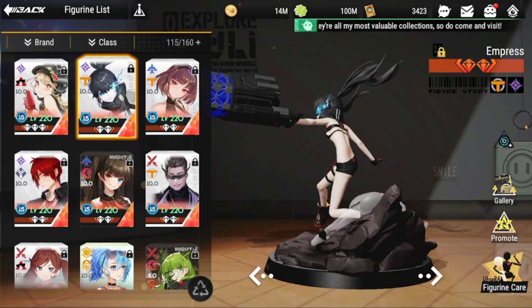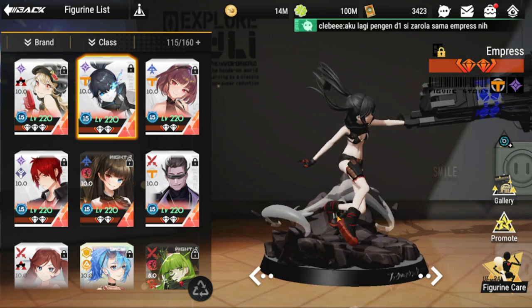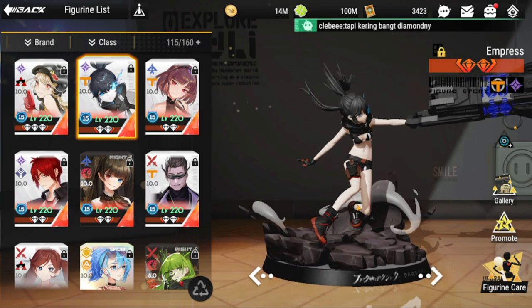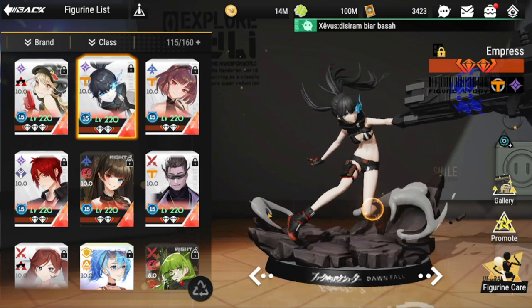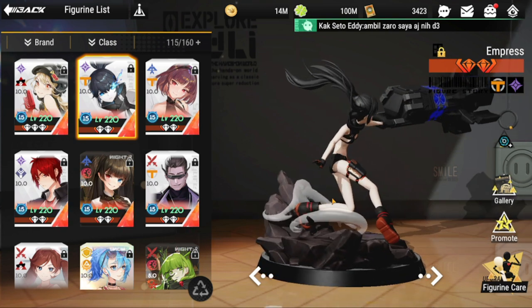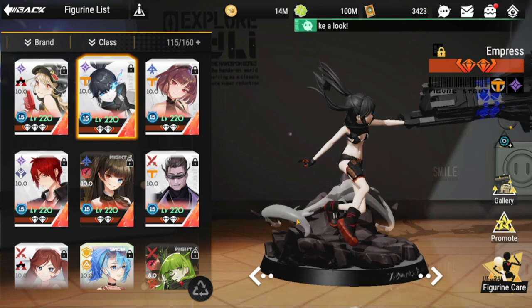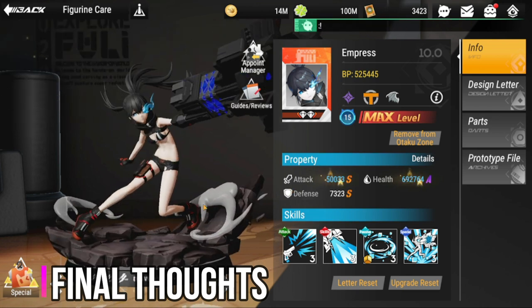If you don't build an attack-focused team with Empress, her crit buffs will be wasted and you won't take advantage of what she offers. She does provide energy regen buffs and a little bit of healing, though we don't yet know exactly how much. For team comp, she needs to be in a DPS-heavy team — my recommendation is at least three DPS units, plus either a healer or a defender.